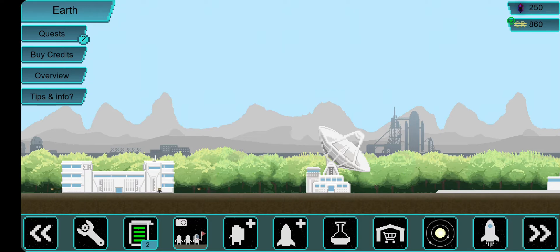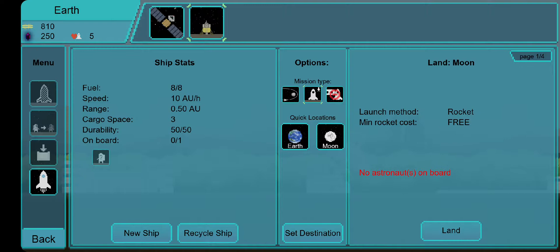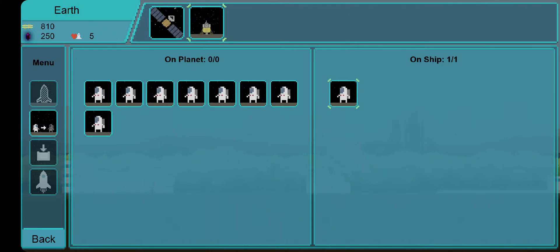The question I've been asked to cover in this video is how to put astronauts into space. The simplest way to do that is by building a spaceship first and putting an astronaut on it.